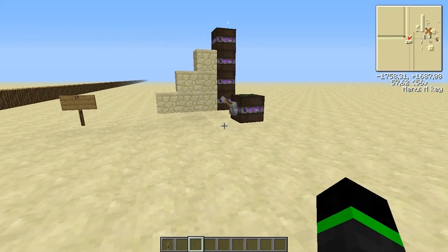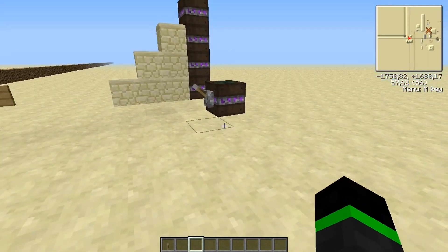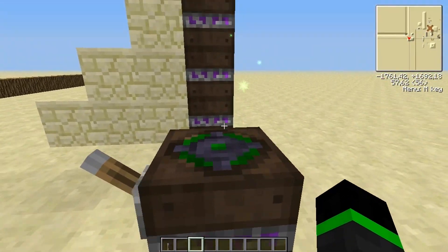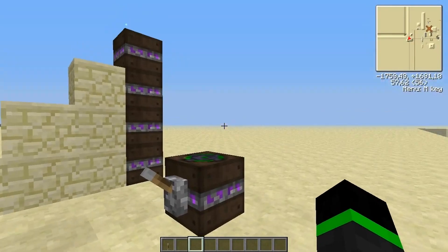Hello everyone and welcome back to another Foam Proc 3 video. Today I'm going to talk about the Arcane Levitator. The Arcane Levitator is a block in Foamcraft that can be used to levitate people.